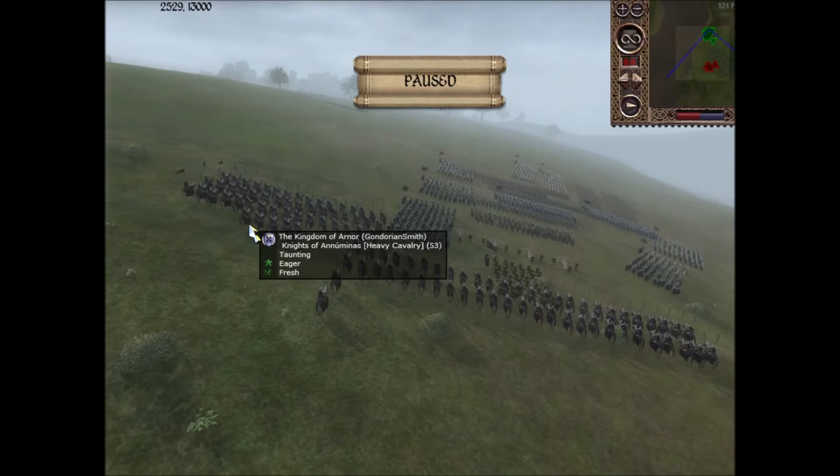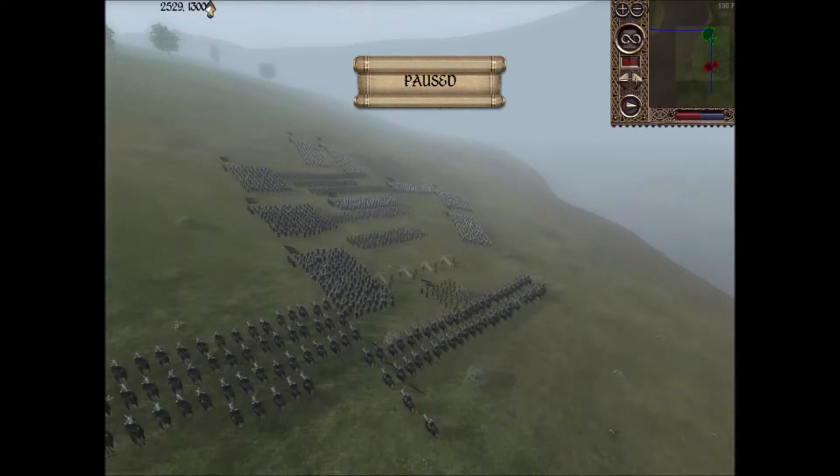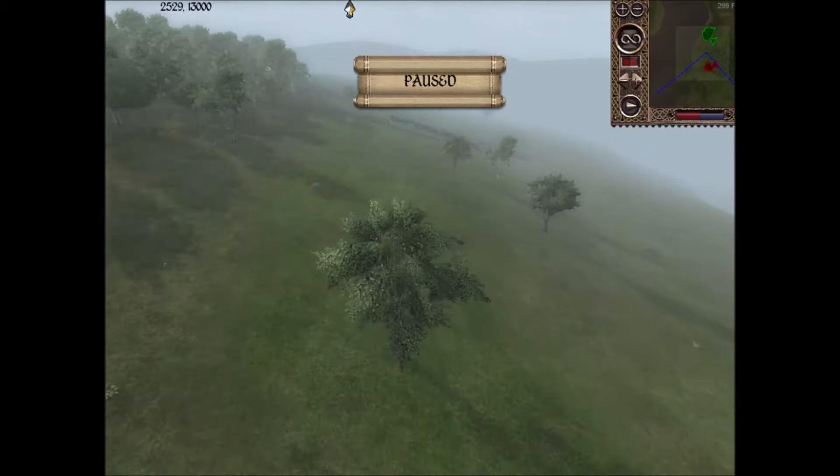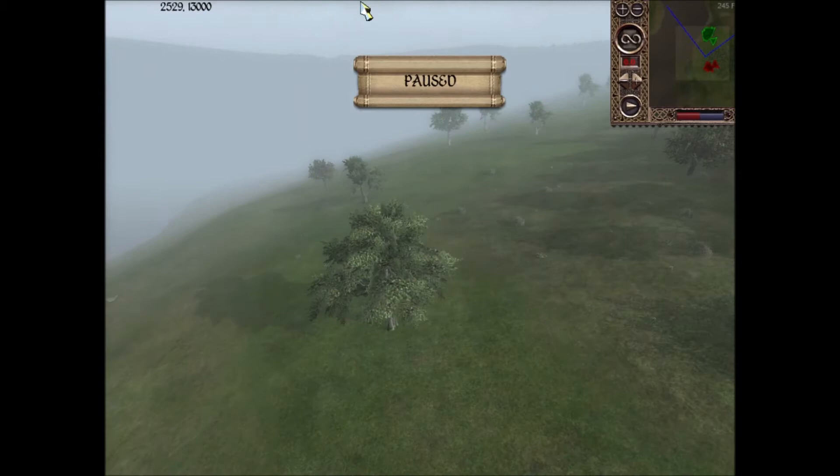This is the battle where Isildur — he's in one of these units, I believe it's this one — where he's taking the ring that he just had taken from Sauron back to Arnor. Well, then it was Gondor. But on the way, he is attacked by an army from what is left of Mordor. This was an online battle; I was commanding the Men of Arnor, and Dark Elven King was commanding the forces of Mordor.